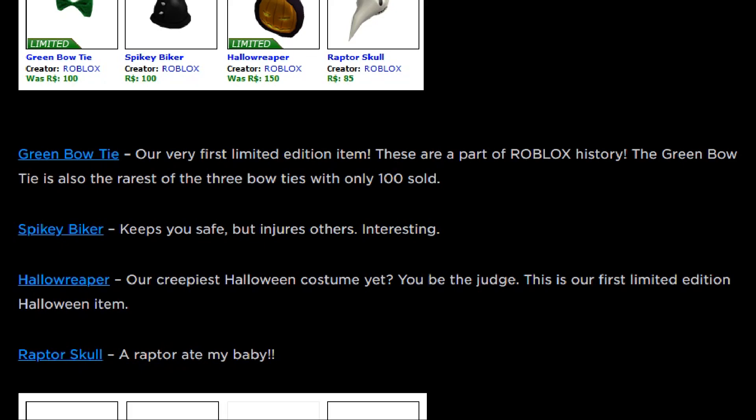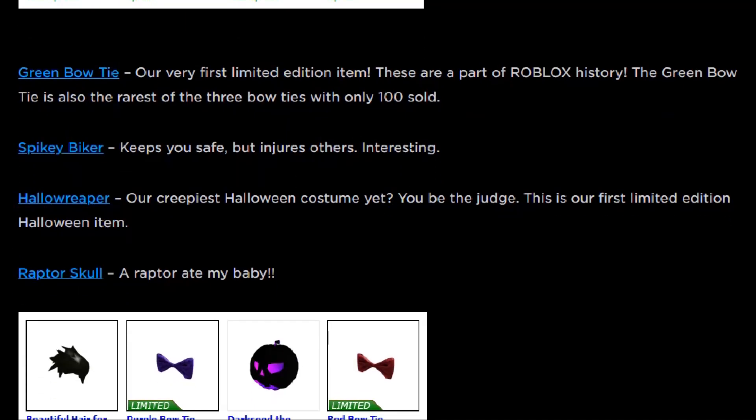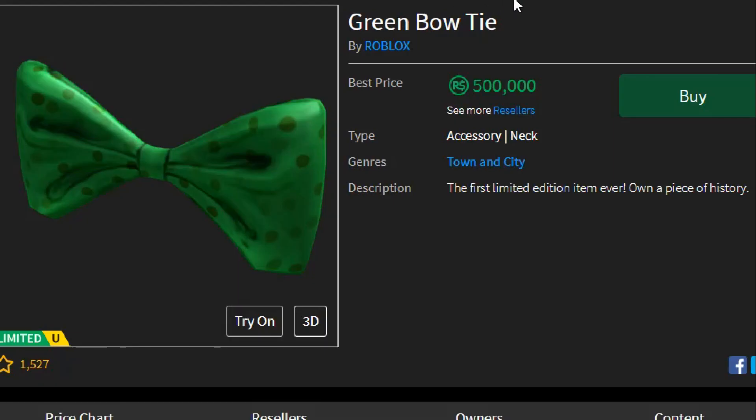But what was the first limited, you may ask? Well, in fact, it is the green bowtie. And how do I know this? It says 'our very first limited edition item' — these are a part of Roblox history. The green bowtie is also the rarest of the three bowties with only 100 sold. In the description: 'the first limited edition item ever — own a piece of history.' People are trying to sell it for half a million Robux, but nobody's actually going to pay that much for a green bowtie.